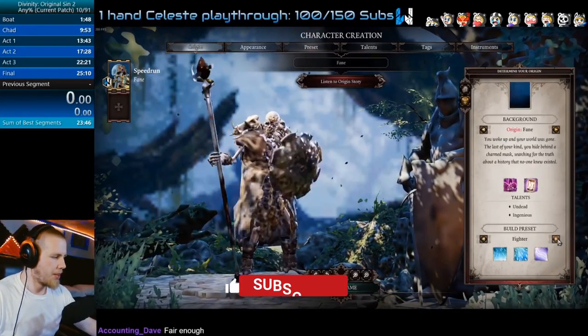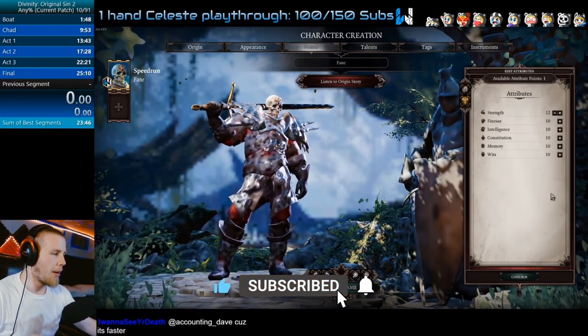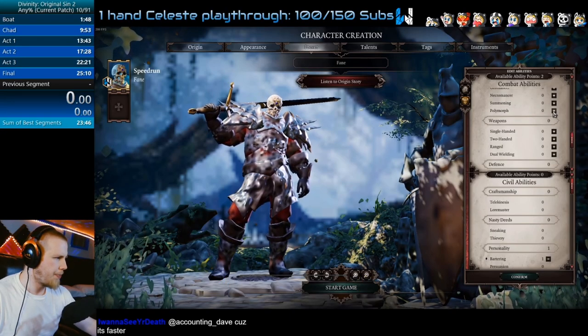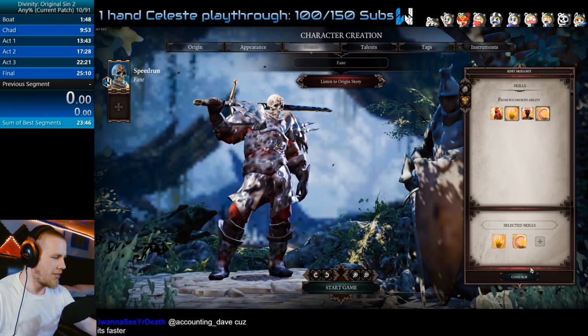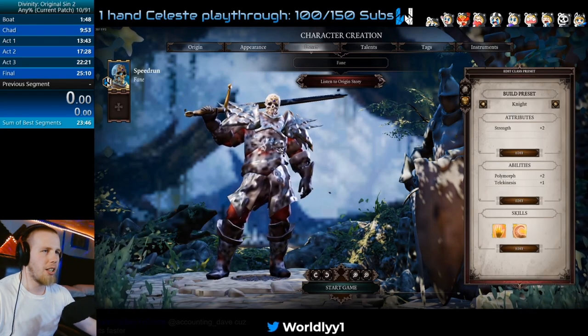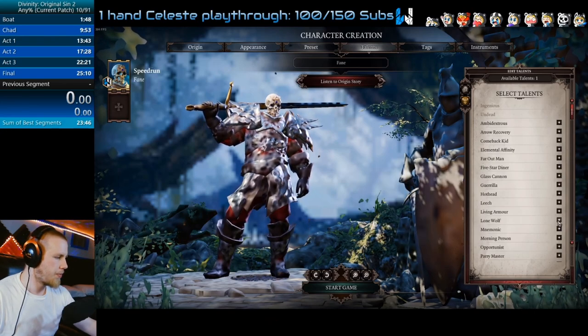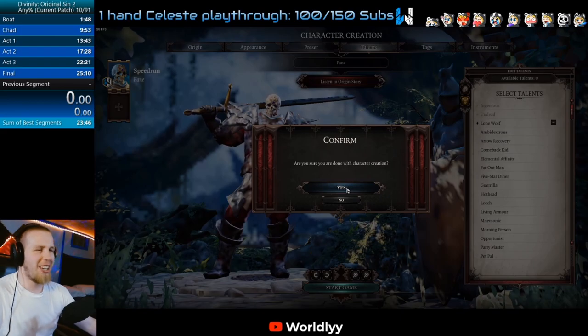We're going to get started right away. You switch to Fane, grab Knight. You're going to remove Constitution, then remove Warfare and Two-Handed, and put two points in Polymorph. Then grab Telekinesis. With Chameleon Cloak and Tentacle Lash, remove Opportunist and grab Lone Wolf, and that'll get you ready for the speedrun as Fane.